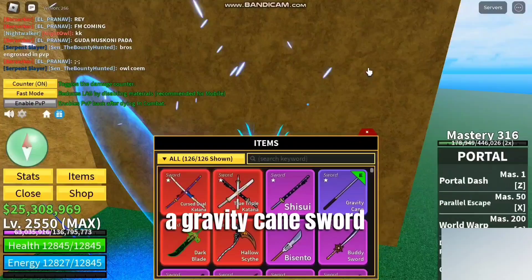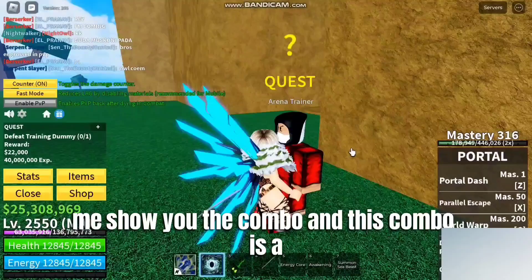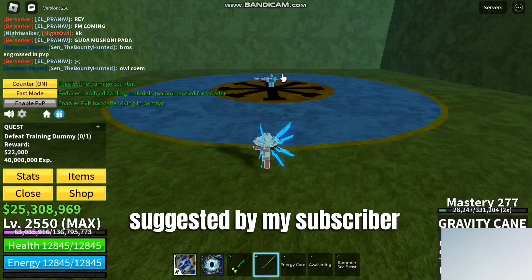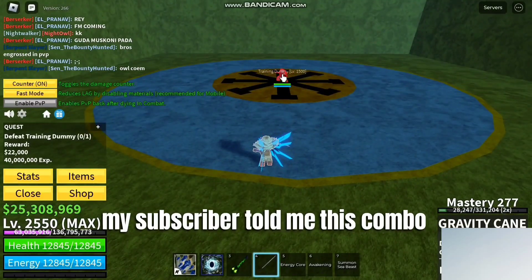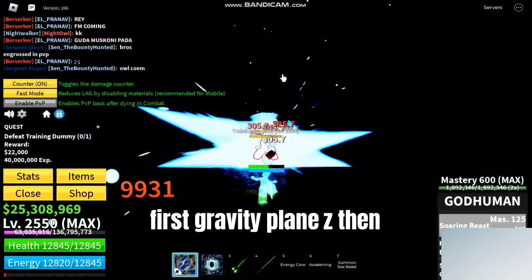Our first combo will be Gravity Cane and Sword. This combo was suggested by my subscriber — they told me this combo and it's pretty good. First, Gravity Cane Z, then God Human Z.